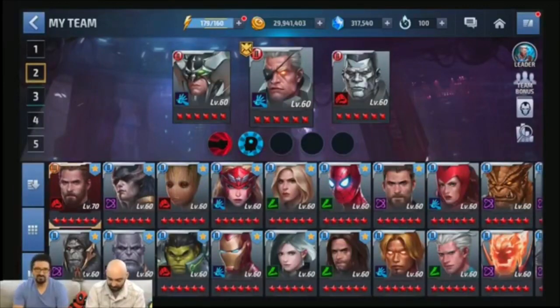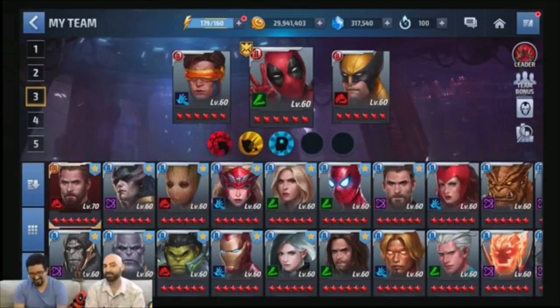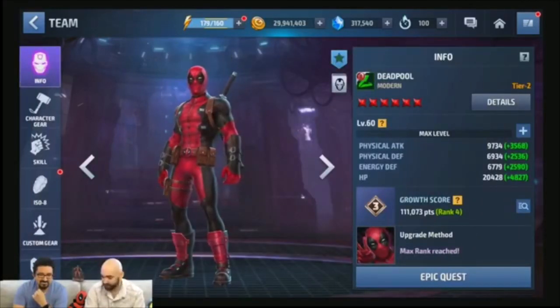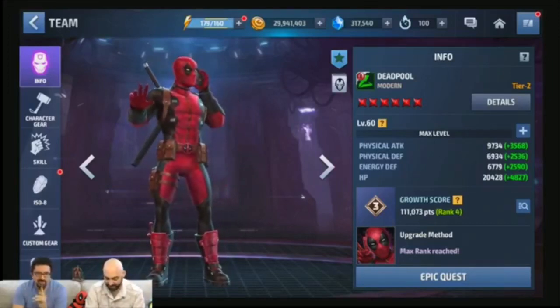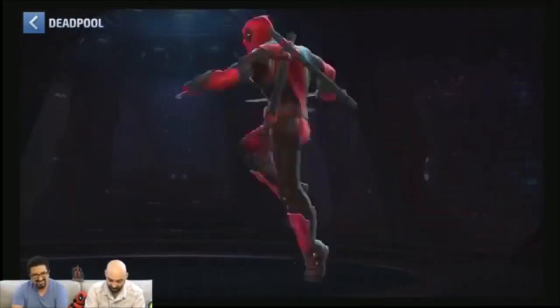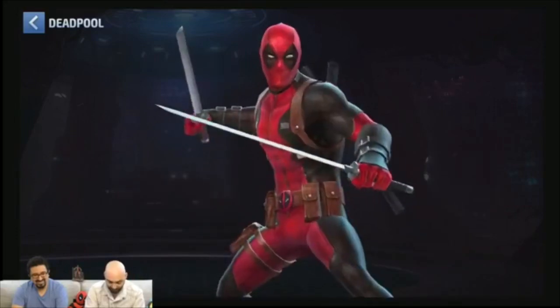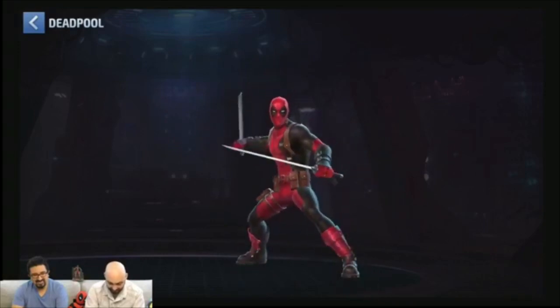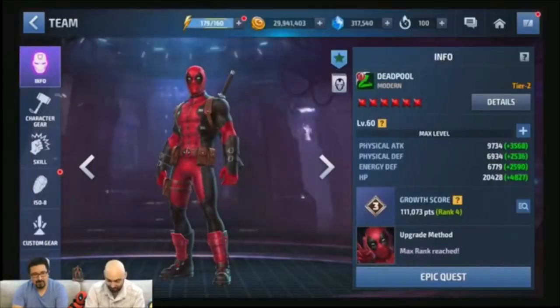So why don't we look at Team 3 now. Here we have the man of the hour — the one, the only Deadpool, accompanied by Cyclops and his bromance Wolverine. So why don't we take a look at Deadpool. He's telling me to be quiet — he's got to take a call here. Okay, the call's done. So let's take a look at this character model. It looks absolutely phenomenal. Look at all the detail, all the pockets, the guns, everything right here on his character. You've got the shin guards — this is the Deadpool that we all know and love.